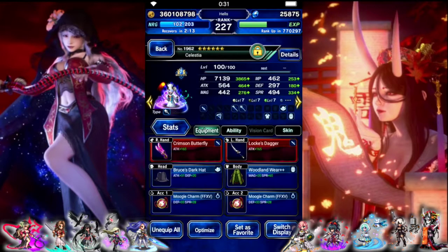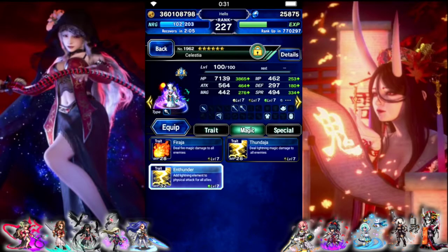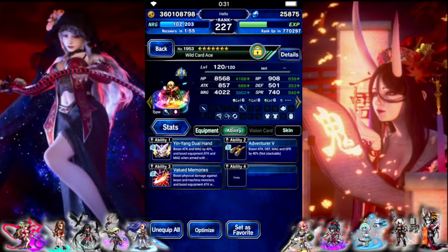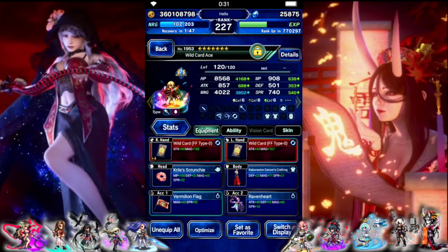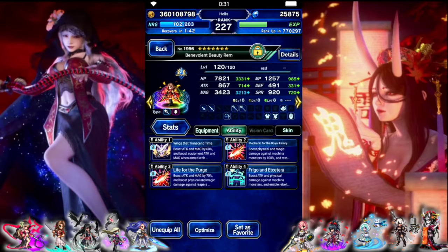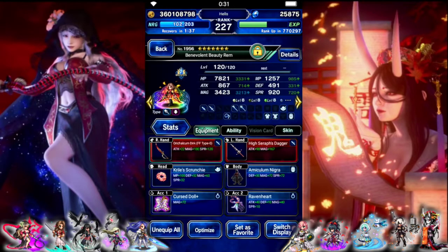Celestia is here to imbue lightning — she's also our provoke, 100% draw attacks, 100% evasion. The main thing is we're just gonna imbue lightning to the team. Ace is just gonna be a chainer built for damage; he does have 300 machine killer though. REM is pretty much the same thing — magic and killers — although she's not gonna do a ton, she's got 300 machine killer as well.